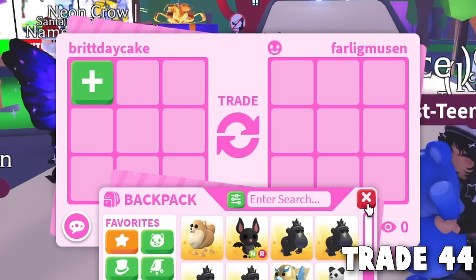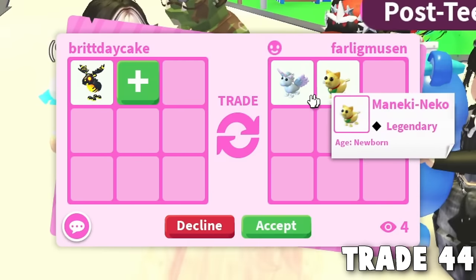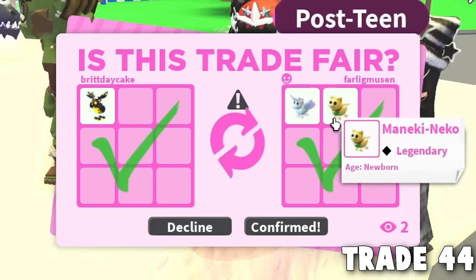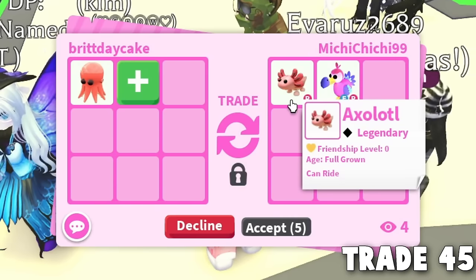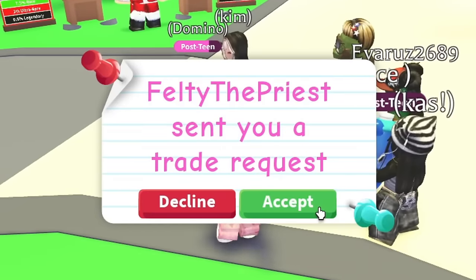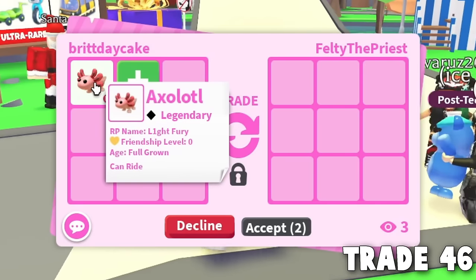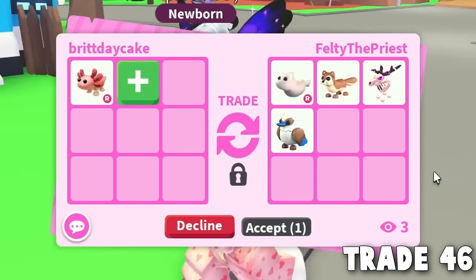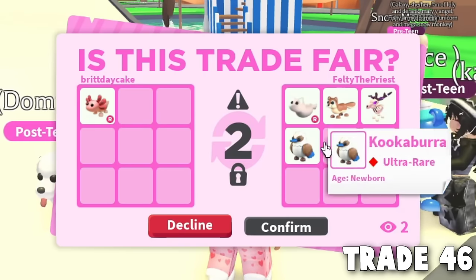Now they want the Spinosaurus and put a Neon Bat — that's our first Neon Bat today — and a little Pomeranian. I'll call her Luna. Bye to our Spinosaurus. Then Conrad wants to offer for the Magma Moose and gives us two legendaries for it — at least it's not a Metal Ox or Lunar Gold Tiger. Now someone wants the Octopus and is offering a full-grown Ride Axolotl and a Fly Ride Dodo. They hit accept — trade done, and we got the Dodo and Axolotl.